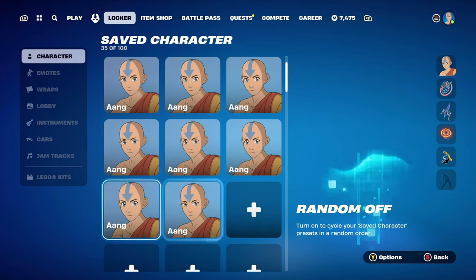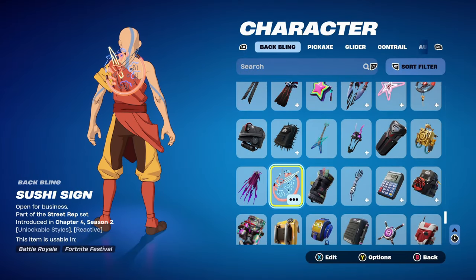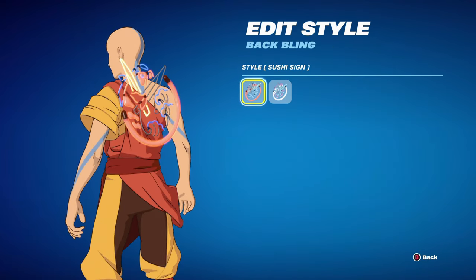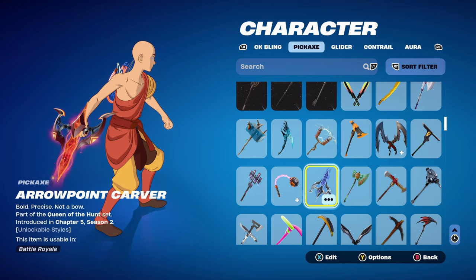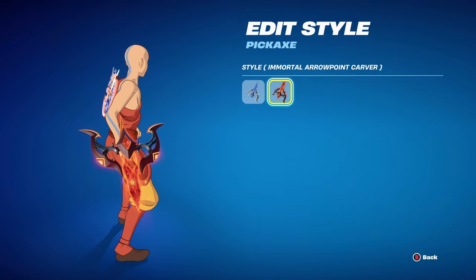Let's move on to the final Aang skin combos. For this one I'm using the Sushi Sign back bling, part of the Street Rep set, introduced in Chapter 4 Season 2's Battle Pass. The style I'm using is the Sushi Sign for the red and the blue — goes very nicely with the skin. The pickaxe is the Arrow Point Carver from this season's Battle Pass, part of the Queen of the Hunt set, introduced in Chapter 5 Season 2 — Artemis' pickaxe. I'm using the Immortal Arrow Point Carver style for the orange, which goes very nicely with the skin.